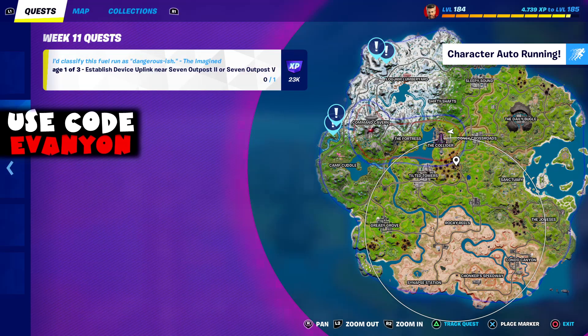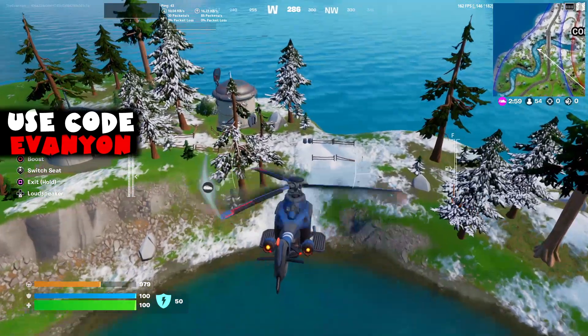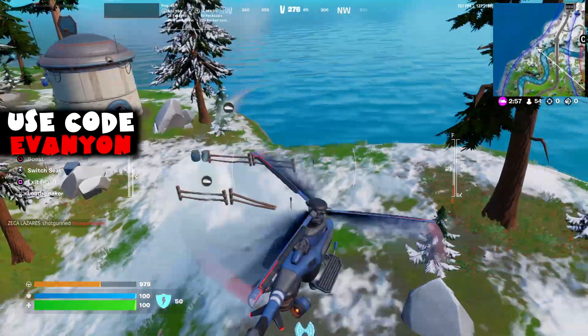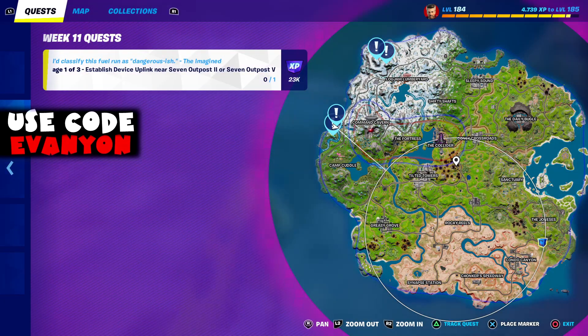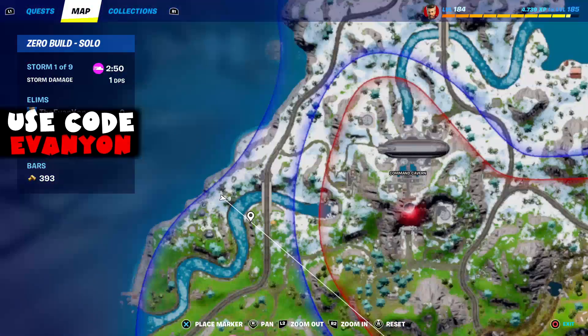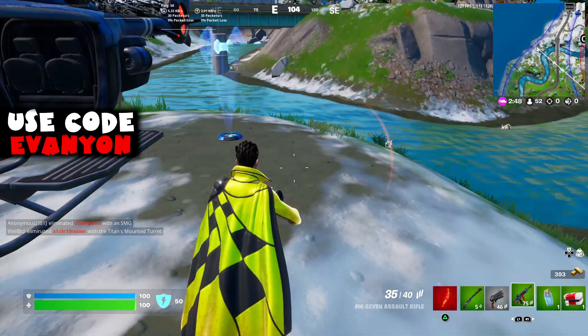The next device uplink is near Seven Outpost 2 or Seven Outpost 5. We're going to the one west of Command Cavern — I never know which number is which and I don't care anymore. It's the one west of Command Cavern.